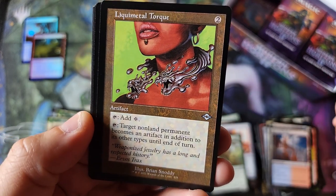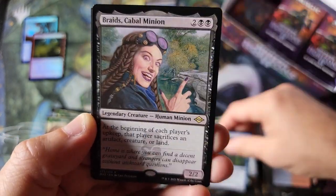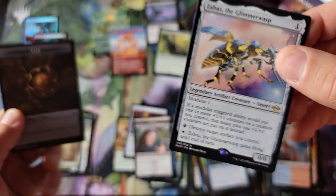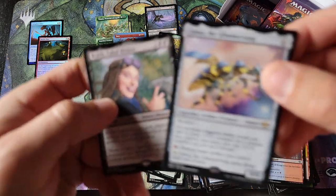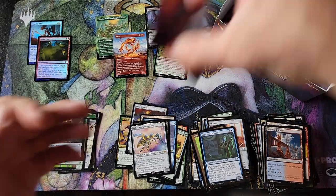One uncommon — the Torque, ooh, that is a neat-looking card, that retro frame, wow. Collector — Braids, that artwork drives me crazy. And Glimmer Wasp. So is it because they're both legendary? Why do you get — why are packs — I'm so confused.